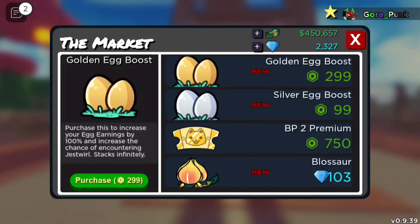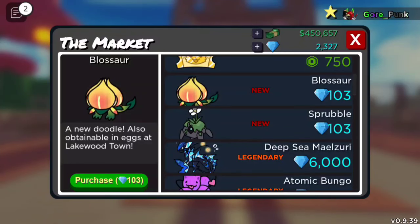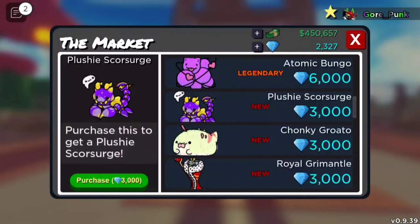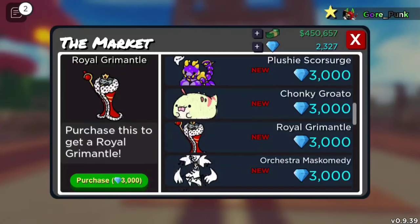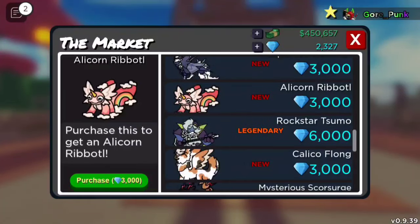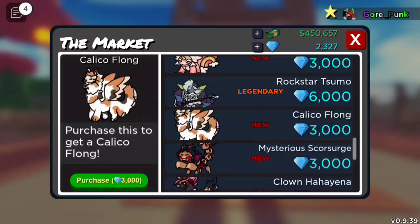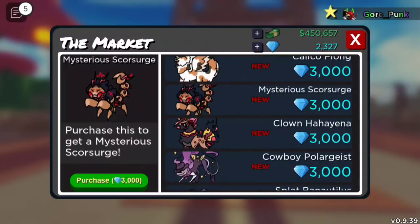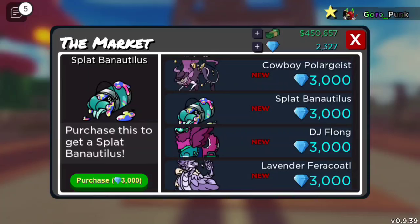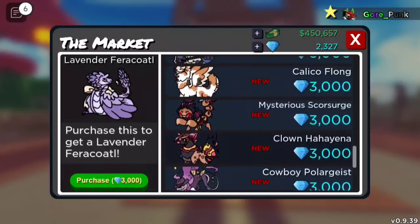Here's the gem shop for this week: Golden Egg Boost for $2.99 Robux, Silver Egg Boost for $0.99 Robux, Battle Pass 2 Premium for $750 Robux. Blossaur for 103 Gems, Sprubble for 103 Gems, Deep Sea Malsery for 6,000 Gems, Atomic Bungle for 6,000 Gems, Plushy Scorsair for 3,000 Gems, Chonky Groato for 3,000 Gems, Royal Grim Mantle for 3,000 Gems, Orchestra Mascomity for 3,000 Gems, Mascomade Rufries for 3,000 Gems, Alicorn Rip Battelle for 3,000 Gems, Rockstar Tasumo for 6,000 Gems, Calico Fun for 3,000 Gems, Mysterious Scorsair for 3,000 Gems, Clown Hayaan for 3,000 Gems, Cowboy Polar Geist for 3,000 Gems, Splat Bond Tootin' Us for 3,000 Gems, DJ Flan for 3,000 Gems, and Lavender Ferrocata for 3,000 Gems. Let me know if you're going to be buying one of these skins.